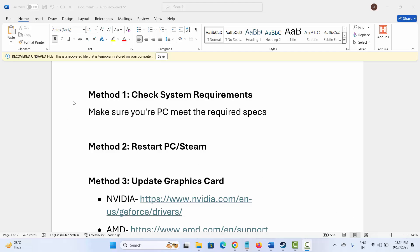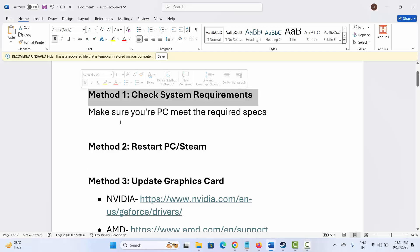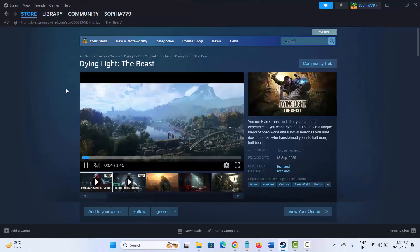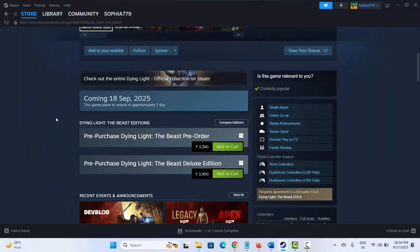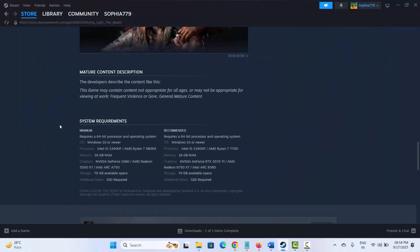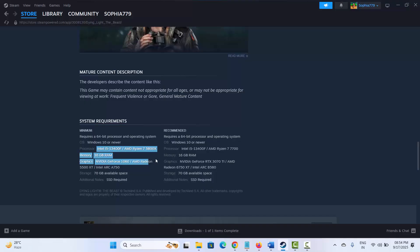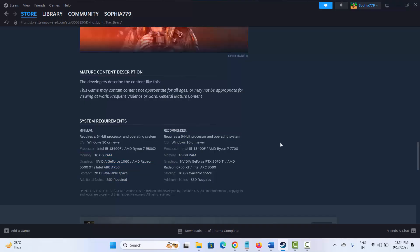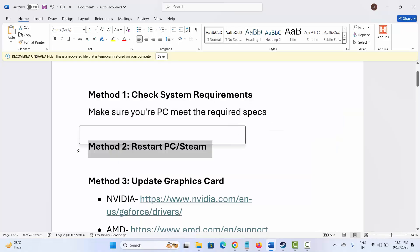The first method is to check system requirements to play the game. Make sure your PC meets the required specs. For that, go to Steam and in the store option, search for the game. Go below and you can find the system requirements to play the game without any problem. Make sure you have all these requirements on your PC, and after that try to launch the game and see if it is working.